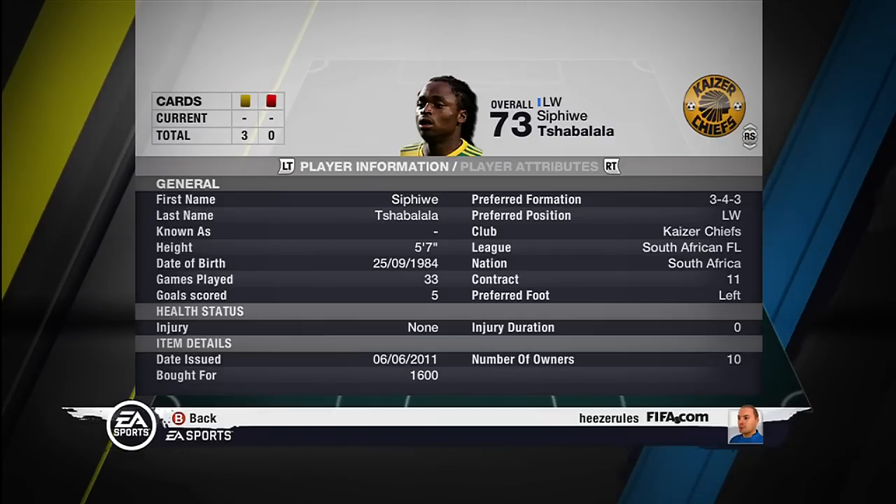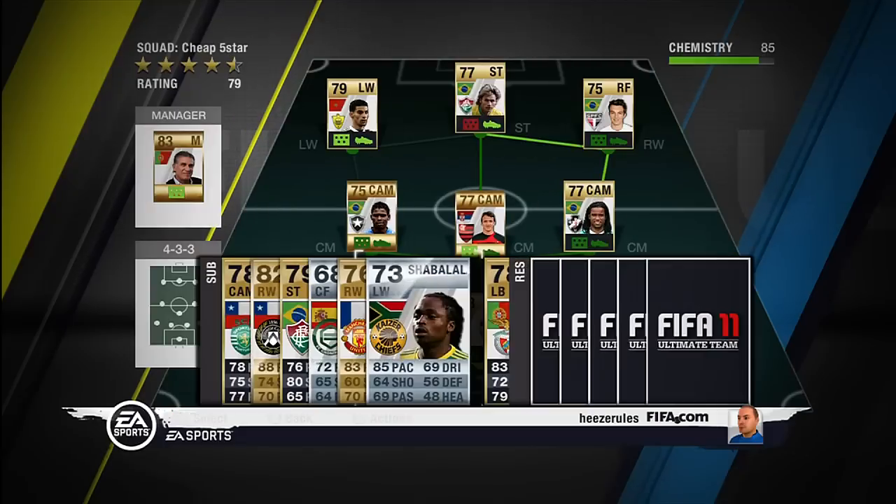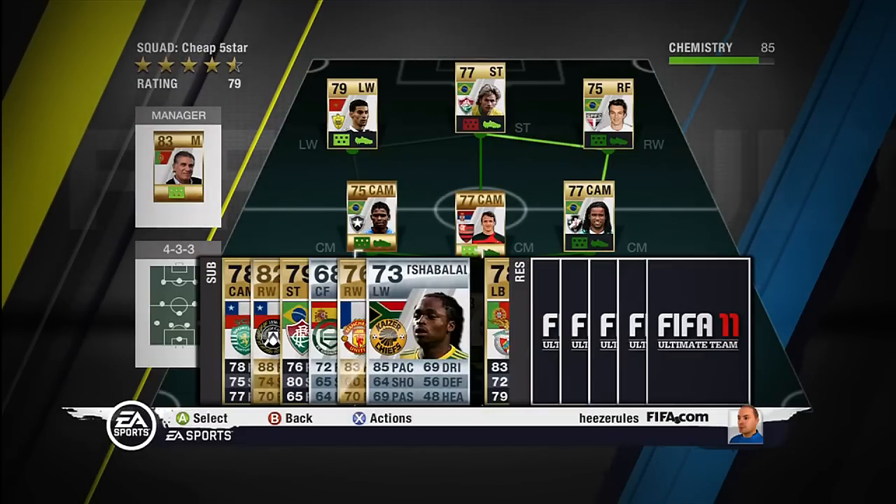The left winger, Chabalala. Plays for the Kaiser Chiefs in the South African League and he's from South Africa.